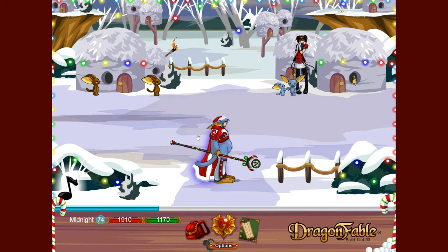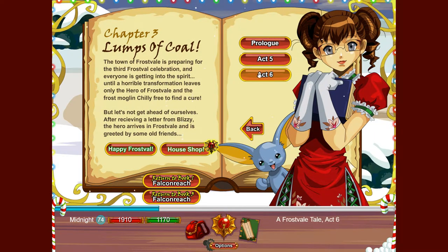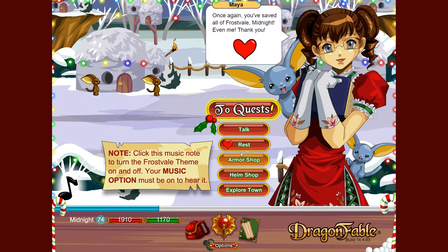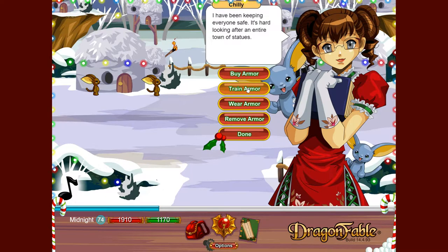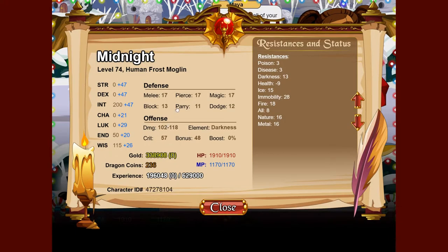To get this class, go to the Frostfall storybook, Chapter 3, Act 5 or Act 6. There's an armor shop where you can buy and train the armor. To buy it you need 1 sleigh bell, and to train it you need 42 — so 43 total. There's a link in the description to a guide on how to get them; doing a specific quest is a fast farming method.